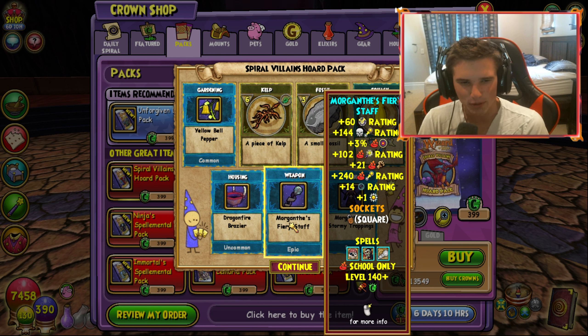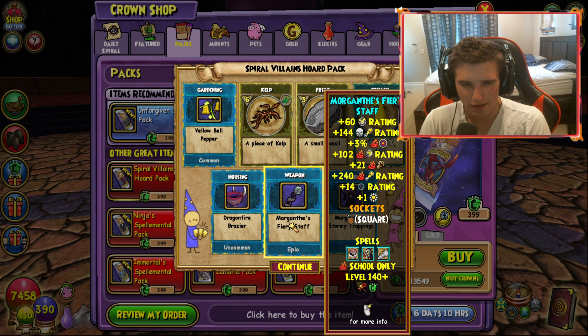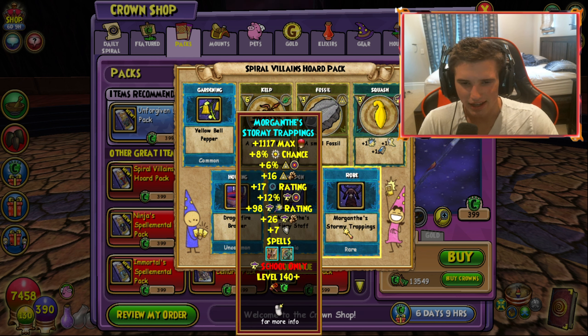So you got some crit block, you've got some accuracy, you've got some death pip conserve on there which is really, really interesting. You know, the shad rating, the pip, 21 damage which is alright, and then you got critical as well. Okay, that's really interesting. I'm really interested to see how this gear stacks up against the best gear and all of that.